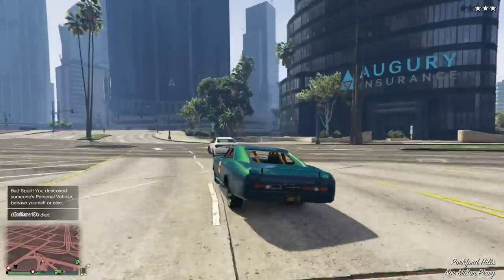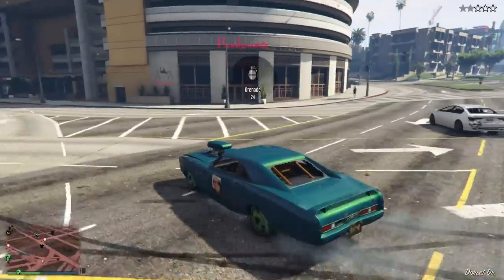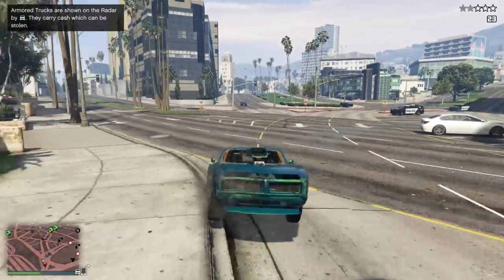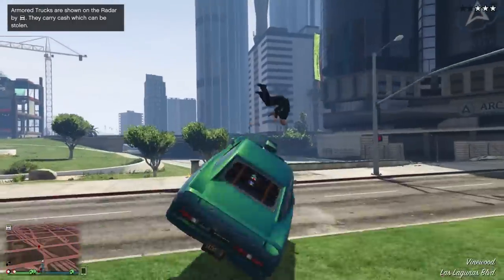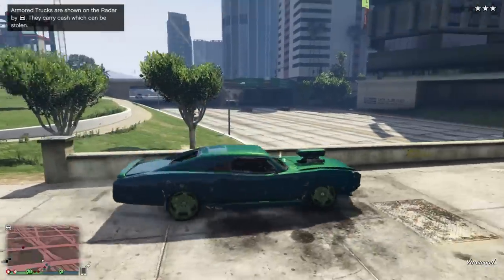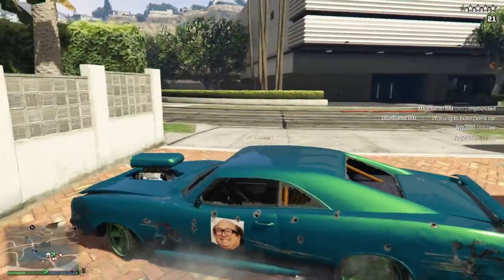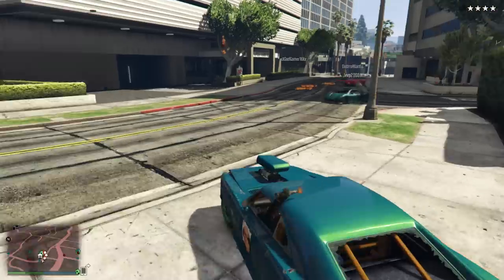All of these glitches are as of patch 1.28. I don't know if they are going to get patched in future patches, but as of 1.28, they work. Most of these glitches have been in the game for a few patches, so maybe Rockstar is being a little bit lenient on these as they do not harm the game. I just wanted to say that in case somebody is watching this a few months after this video has gone live and wondering why the glitches do not work.